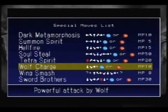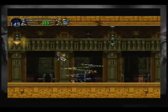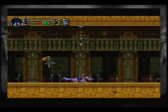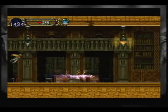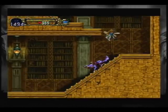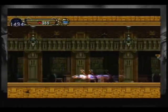This is with the wolf — you get the charge attack, and you can also tap the analog stick twice in one direction for its own super charge. And I've run out of magic.